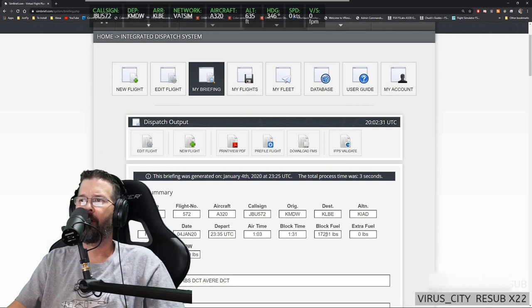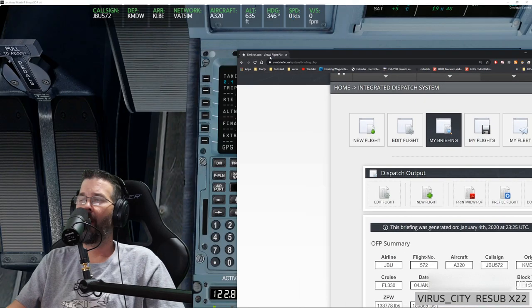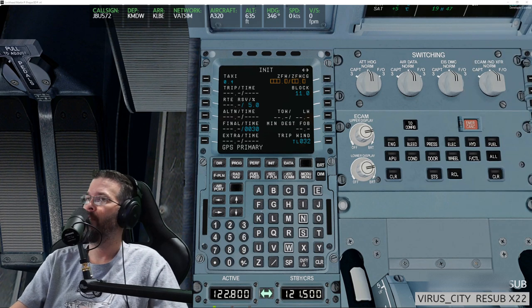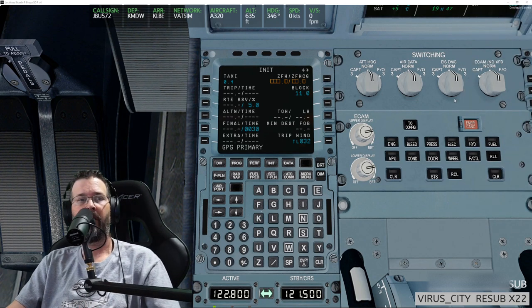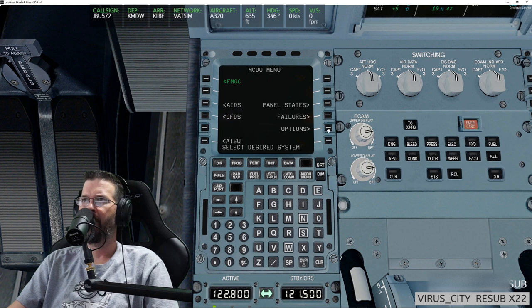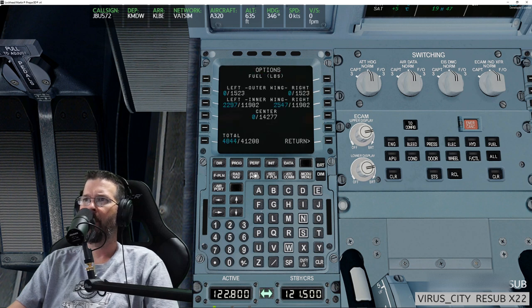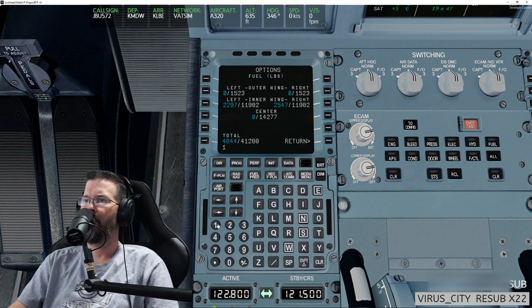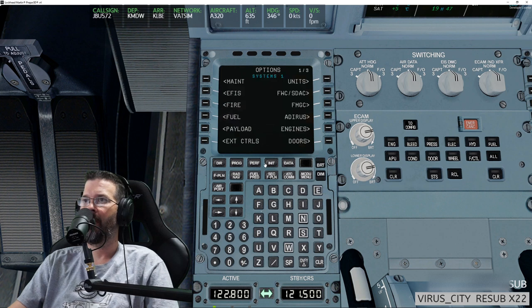Block fuel is 17,231. One thing I learned regarding VATSIM flying is to always have a ton of extra fuel. I'm going to go to Menu, Options, Fuel, and put in 18,000. Yeah, 18,000 — return, and go back to the INIT page.